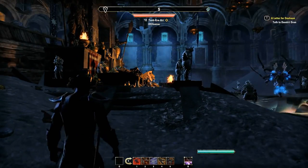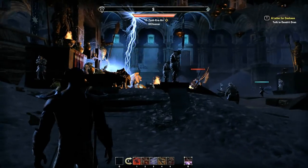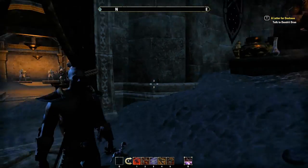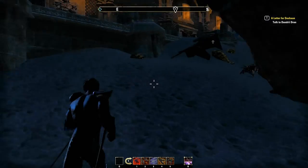And you come into the chamber where the boss is — I'm right over here right now. They are fighting the boss first. Now you go left, this way you came in here.